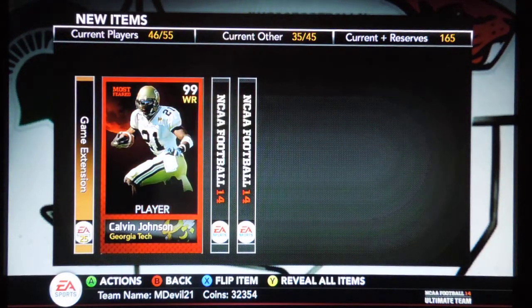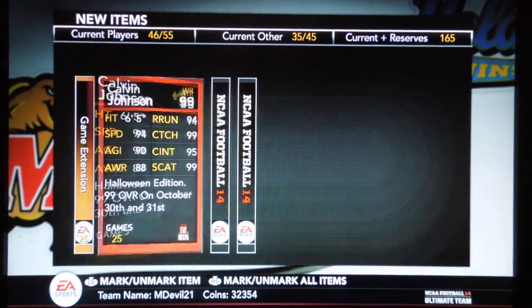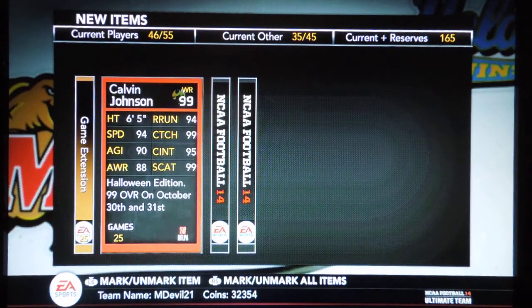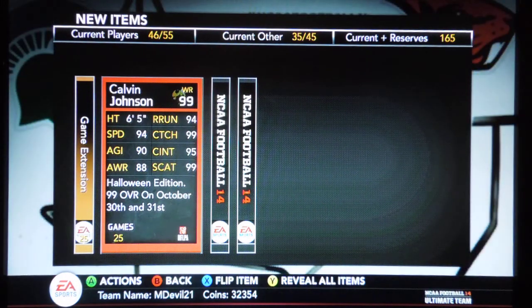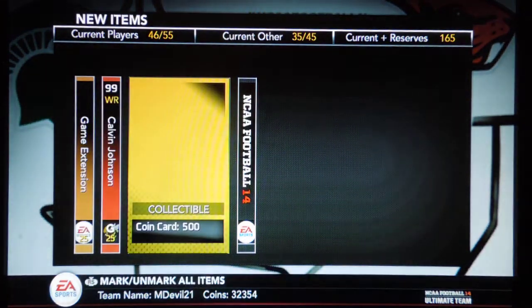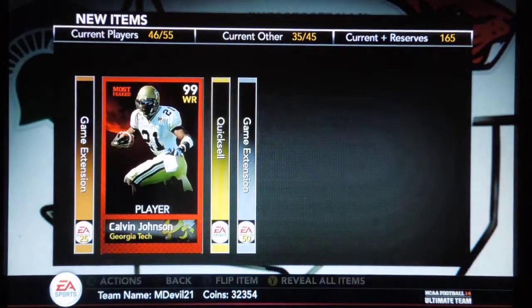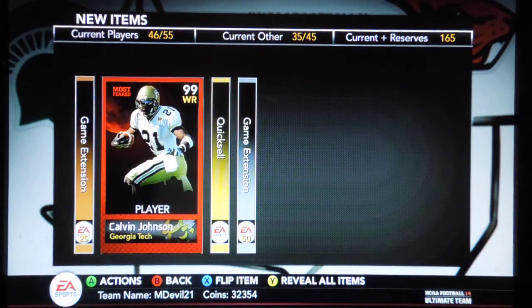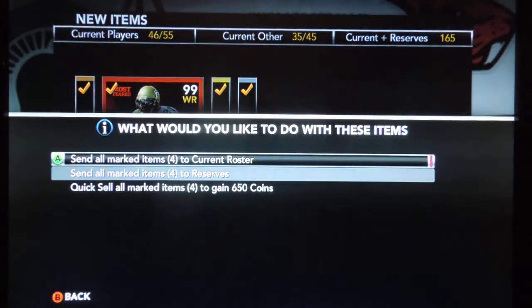Calvin Johnson! That's my boy right there. He's currently a 99 because we're in the trick-or-treat, most feared time. So that's pretty good. Route running 94, speed 94, catch through the roof — 99s and 95s. That's ridiculous. That's a good card. And we got a 500 collectible and some games, so let's just move all to the current roster.